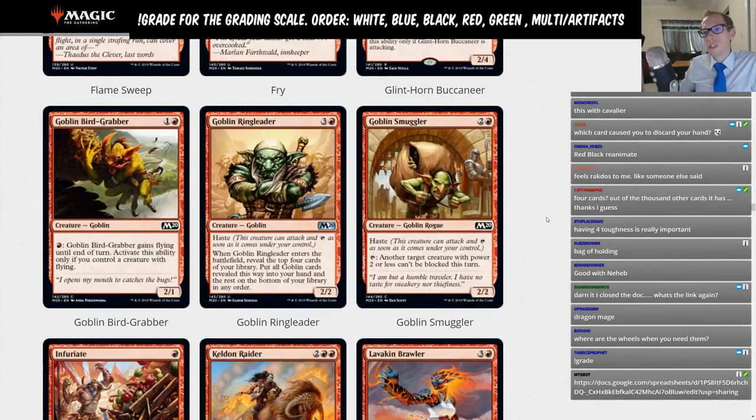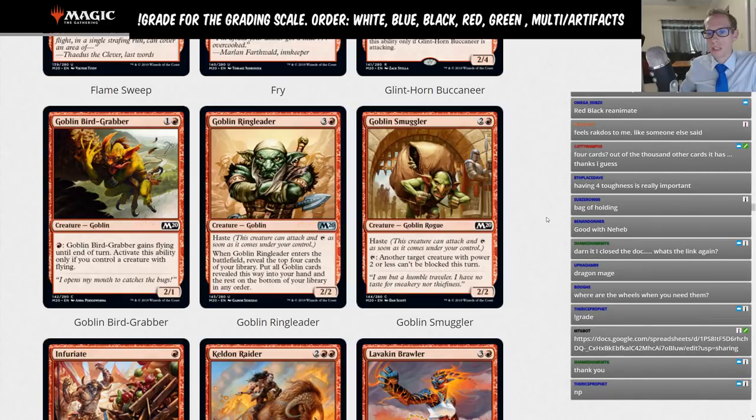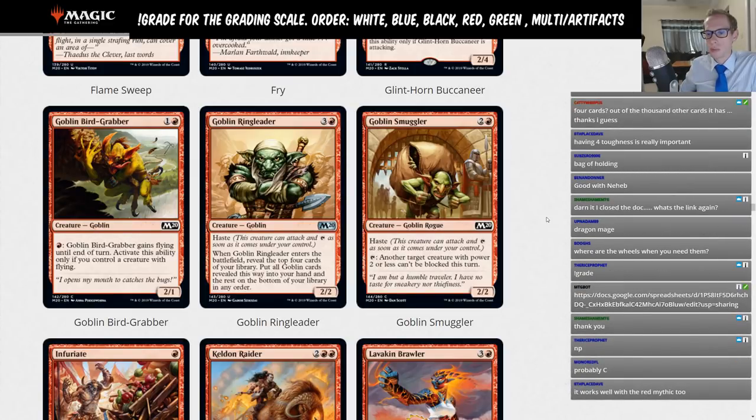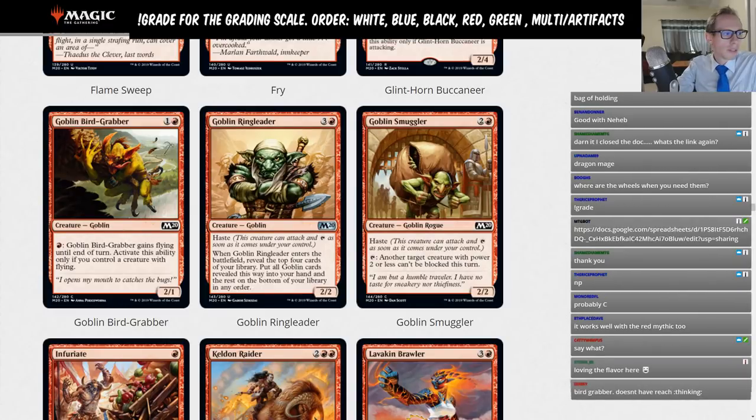Goblin Bird-Grabber — one-red 2/1. You can pay one red to give it flying until end of turn, but only if you control a creature with flying. In a Goblin deck you won't have flying creatures, so it's effectively just a two-mana 2/1 — not good enough to make a Goblin deck. Limited card.